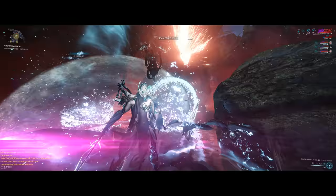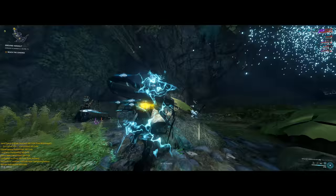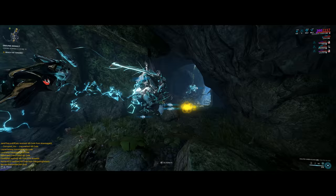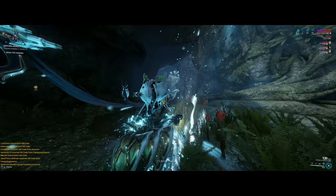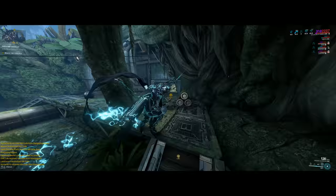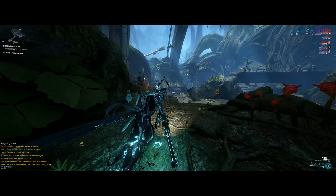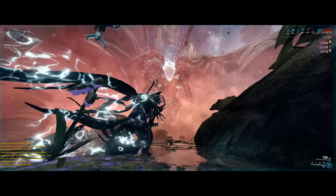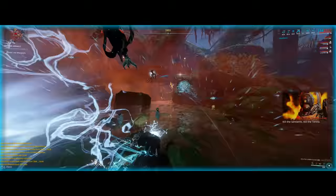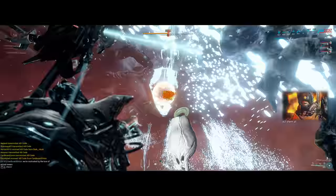For weapons to damage the Chondrix Eye, I recommend bullet-hose type weapons — for example the Tenora, the Prisma Gorgon, or the Acceltra, which is also great because later you'll encounter a flying Sentient enemy — let's call him Mr. Flappyfingers — whose actual name escapes me. He's a floating Sentient and you need to destroy the canisters on his belt region before you can damage him directly. AoE weapons like the Acceltra help a lot with that.